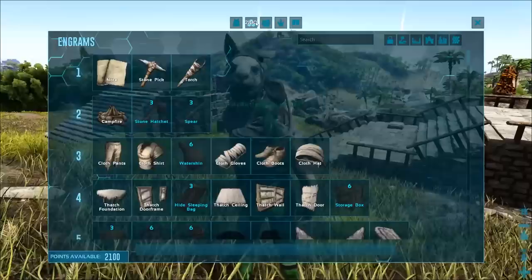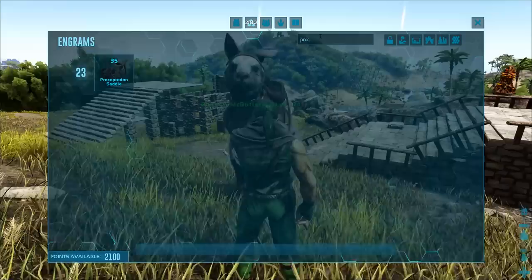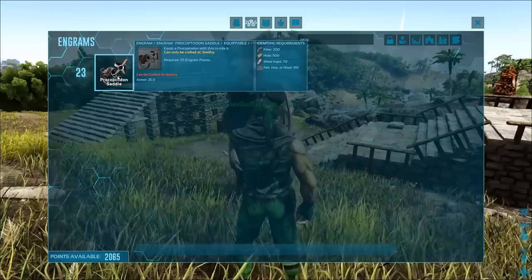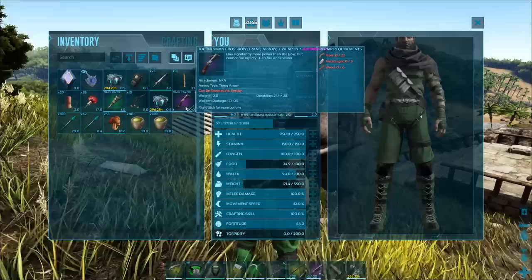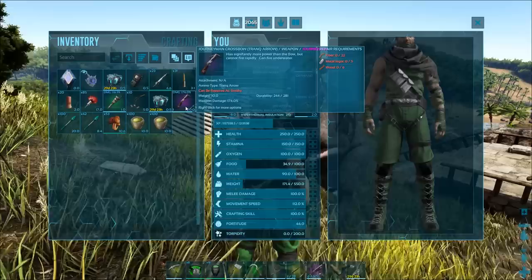At the beginning, when you want to start taming one of these things, it's not that hard. Their saddle is level 23, so they're designed so you can tame them early on and have them be your buddy as you go through. Normally when saddles are lower level, it's going to be a lot easier to tame them. These guys do have a little bit of torpor though, so if you're just starting out, I would recommend getting a crossbow before you go out — and not just a regular crossbow, get an upgraded one. If you don't have it, a regular one does work, it's just not nearly as effective.